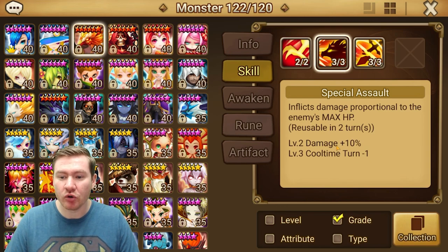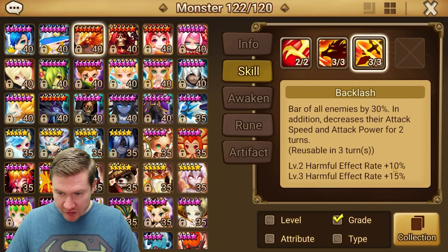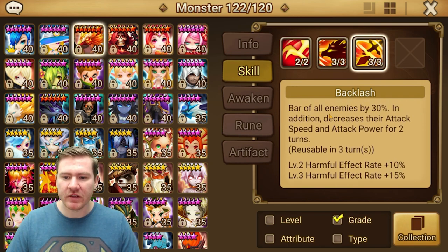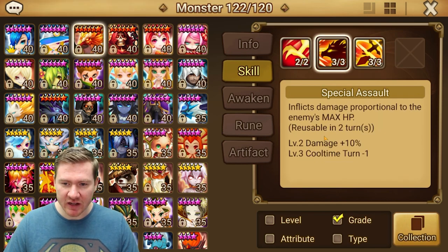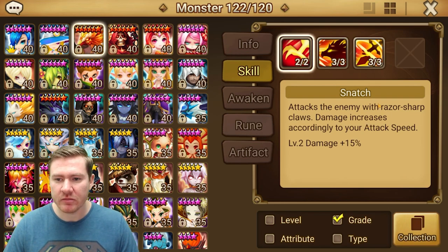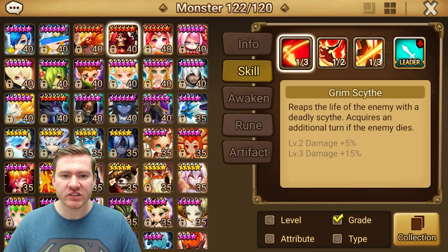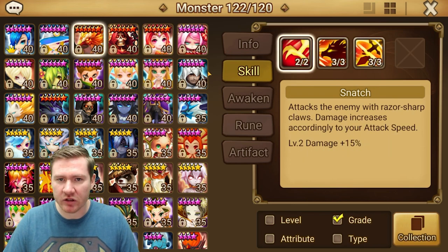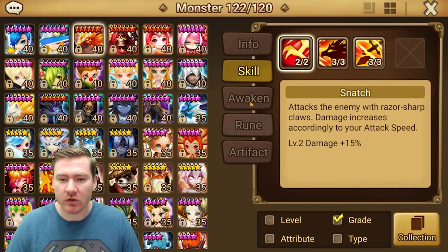He's worth the Devilmons. The cooldown here is very, very handy. And the harmful effect rate — the extra 25% harmful effect rate is pretty much mandatory here. If you want to give him Devilmons one at a time until you max this one, go ahead. I recommend getting it. He only needs five, so it's not like you have to unload a bunch of your Devilmons into him. But as far as 2A champs go that are worth Devilmons, he's worth them. For example, Seth and Tatu, I don't think really need them — they probably benefit a little bit from them. Spectra I think is well worth them. I don't think that's a bad investment at all. So you can take that information however you want to take it.